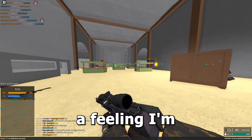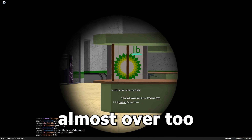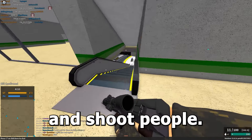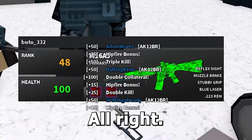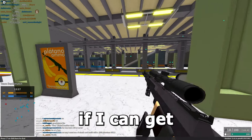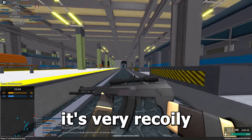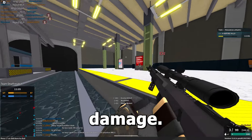I have a feeling I'm gonna struggle with this one a little bit. This game's almost over so I'm just gonna push these spawns and shoot people. I got a collateral triple kill — that was kind of fire. It's very recoily but it kind of makes up for it with high damage.